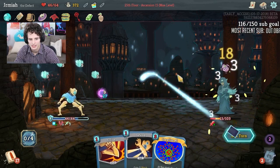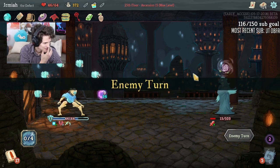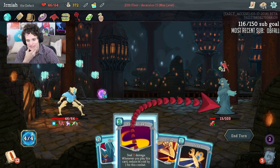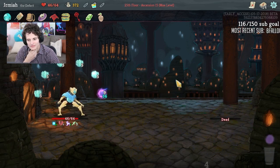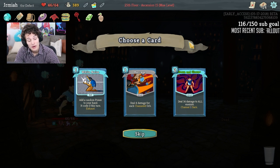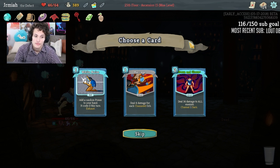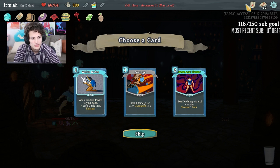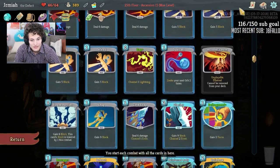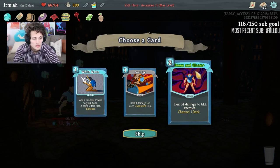Barrage! Doom and Gloom — they got rid of the finger-to-the-temple art. So guys, is this a triple Barrage deck? If any time is to have a catchy video title, it has to be triple Barrage. Doom and Gloom gives us some AOE, more dark, and it's upgraded — gives us AOE and dark. We don't have any AOE so this could be useful. But we can do a Barrage.